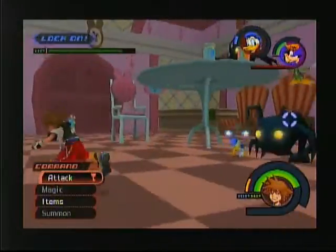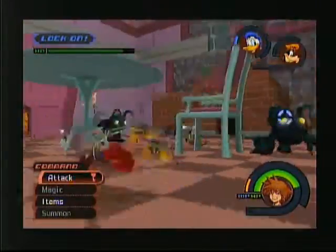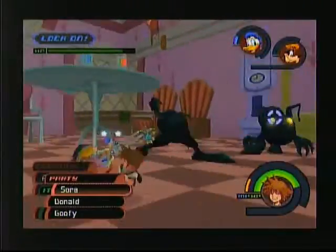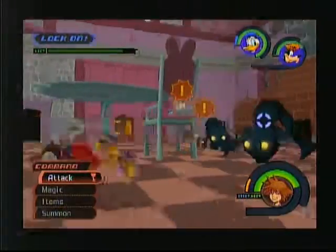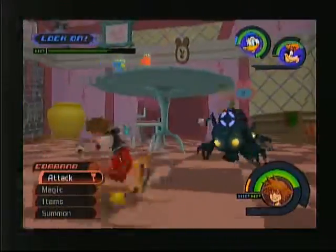You can also stun them by just finishing off a three-hit combo and they'll be launched into the air, which is a pretty good opportunity to try and take them down. That way you can save yourself a lot of trouble getting the Giga Shadow. Why am I calling it the Giga Heartless? It's Giga Shadow.